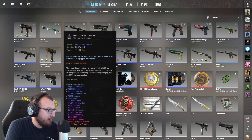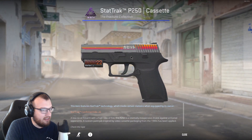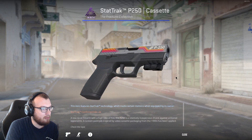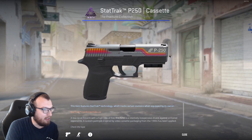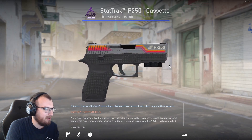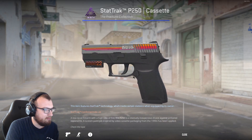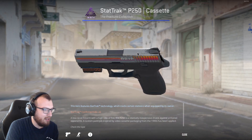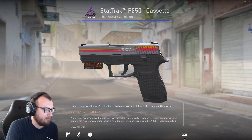We have the stat track P250 Cassette. I don't recall what I had six years ago for this gun, but I do like using the P250 and this is actually a pretty cool skin. I wouldn't mind just having a factory new stat track version of this skin at some point — it's just a solid skin. I love the texture and color on the grip, and the top's pretty cool looking. Factory new on the slide would look pretty cool.